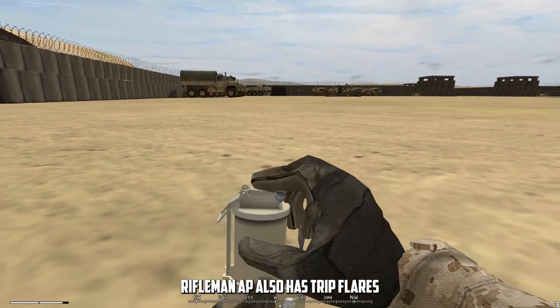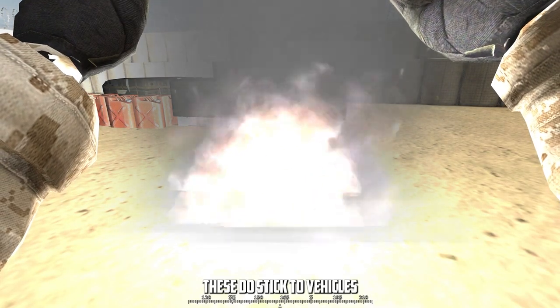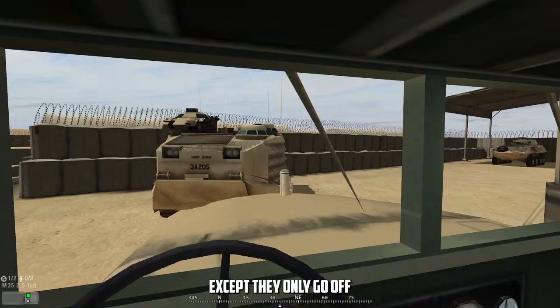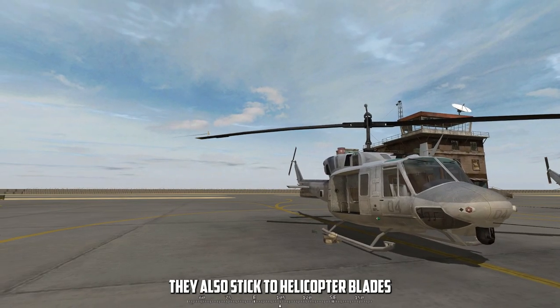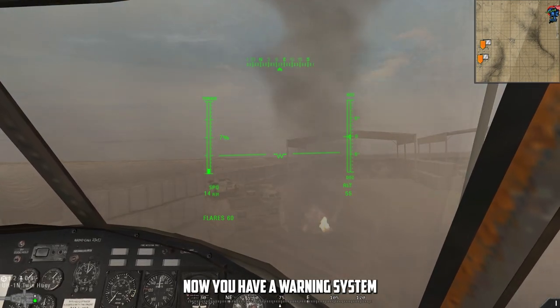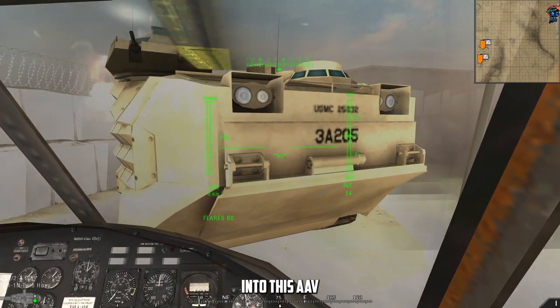Rifleman AP also has trip flares — you can place 10. These do stick to vehicles. Behold, now I have a truck with parking warnings, except they only go off when I hit this AAV and nothing else. They also stick to helicopter blades — there it goes, there it goes again. Now you have a warning system that accurately tells you when you've crashed into this AAV.